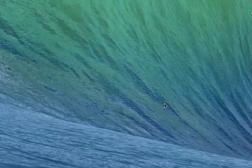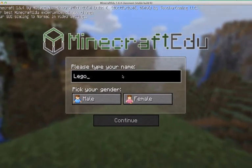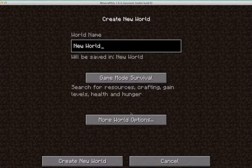You're going to click Start Minecraft EDU and launch the program. When it comes up, you're going to put your name in, maximize the screen if you want, select male or female on your avatar, and click Single Player Create New World.